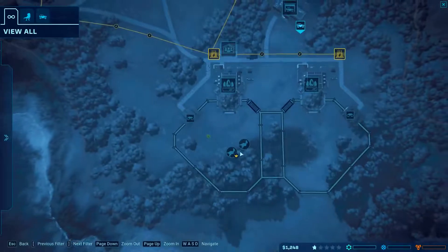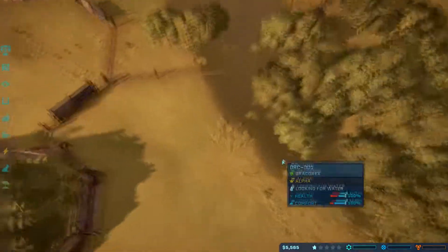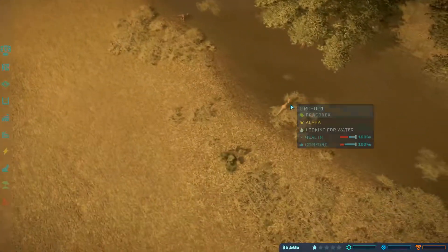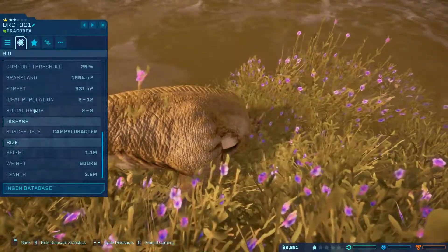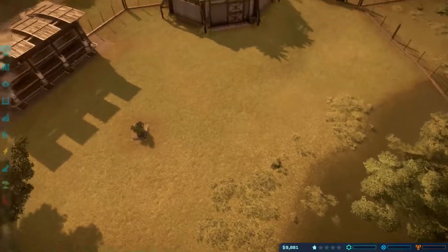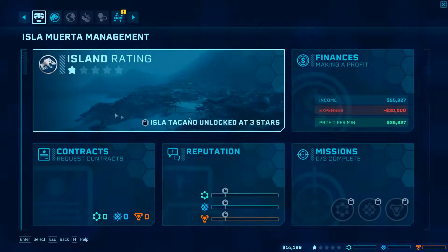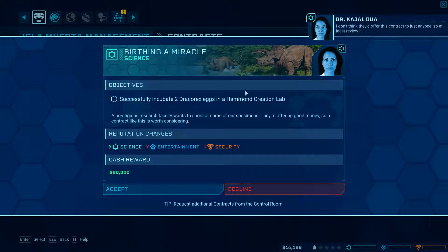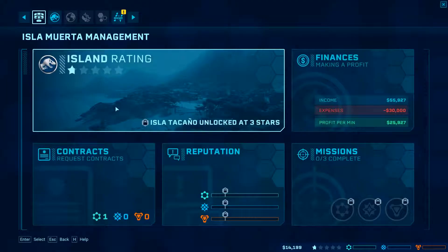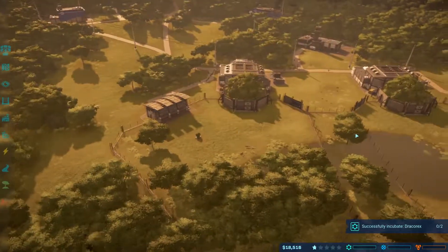All right, so we've got a whopping two Dracorexes to look at in this park. How are you guys - are you happy in here? Population - you could use some more. Two to eight, it's a good thing I got two in here at least. I guess we should try to get a contract - I don't know if we can get an easy enough one. I don't think they'd offer a contract, but at least review it. I just did that. I guess I should have clicked that first.